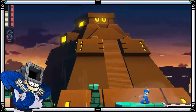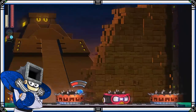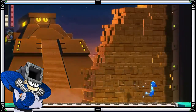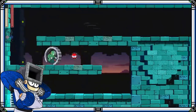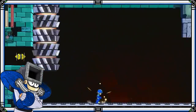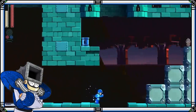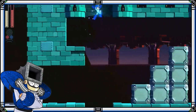También se nos indica que hay un modo extra llamado Superhéroe, el cual no está disponible, pero estoy seguro de que va a ser un verdadero reto. Además, contamos con dos armas de otros Robot Masters: la de Fuseman, que es un rayo que podemos disparar hacia arriba o hacia abajo, y la de Impactman, que es un golpe que se puede utilizar como un dash aéreo, pero que al golpear a un enemigo causa un gran retroceso.